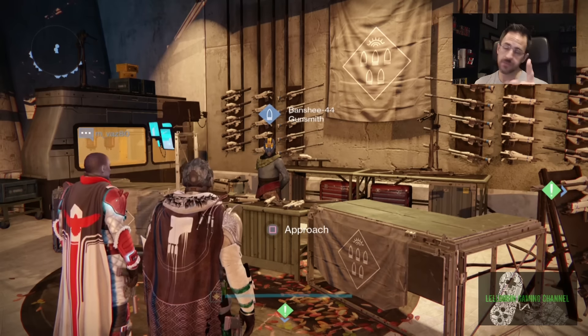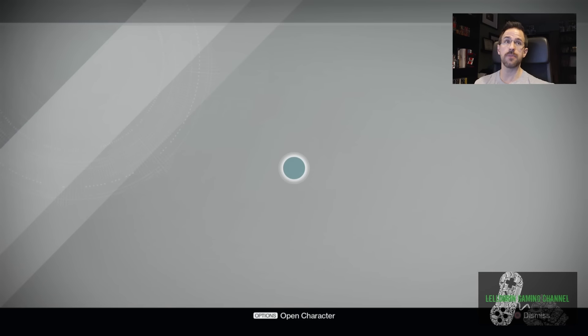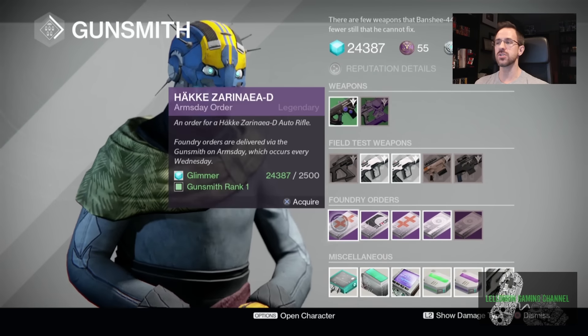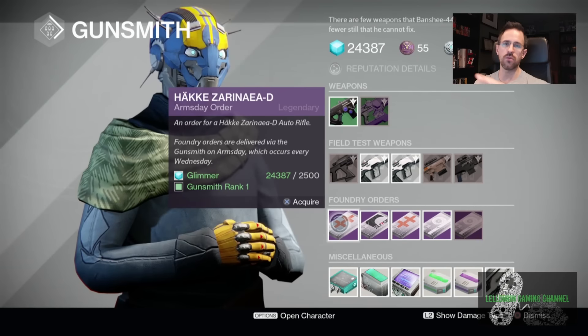We're going to find out that last week, if you remember, I didn't pick up anything because there's nothing I really felt like I needed. So this week, Banshee has a couple goody-goody-goody gumdrops. The first thing he's got is Zirinia D. Zirinia D is the really, really high rate of fire, really, really low impact assault rifle.